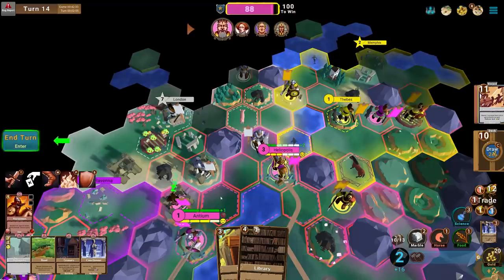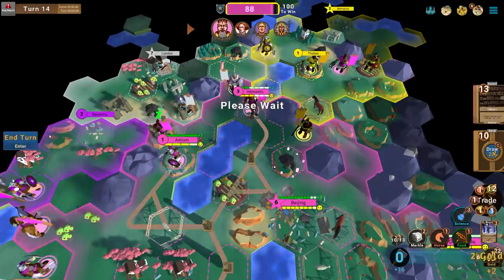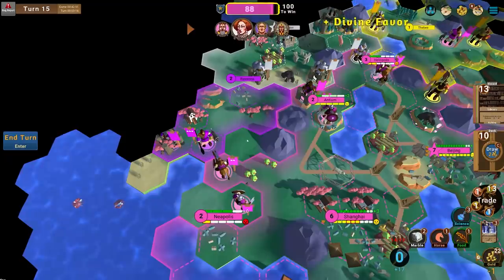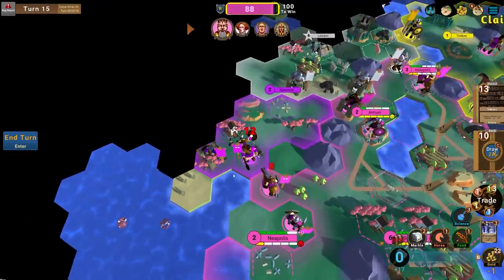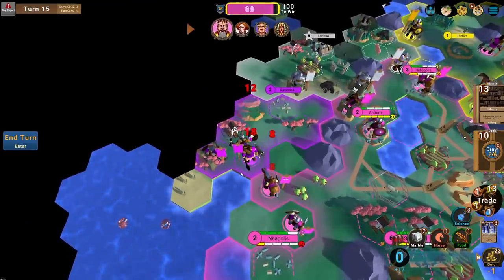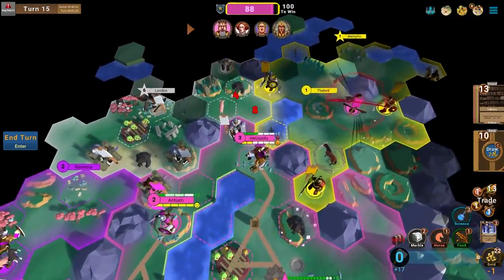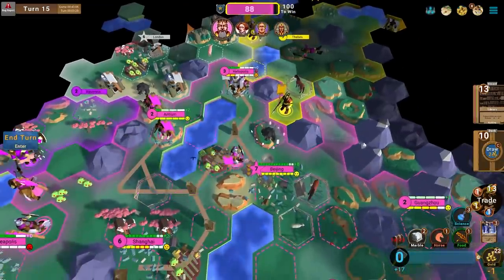I need to stay fortified until I can get a reinforcing unit. Heliopolis might fall — it's worth about five victory points, and I think I can get those elsewhere. I'm curious whether I can push through this Roman military block. He managed to push the city — Heliopolis is under threat. It could get razed or captured. I took it for free with an Axeman so I don't really care if they take it.